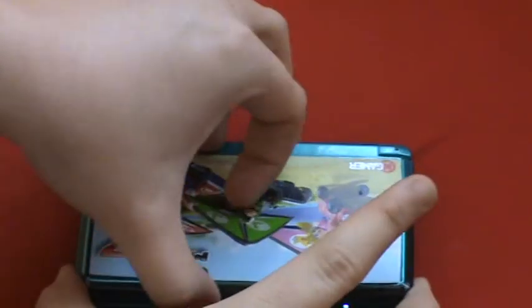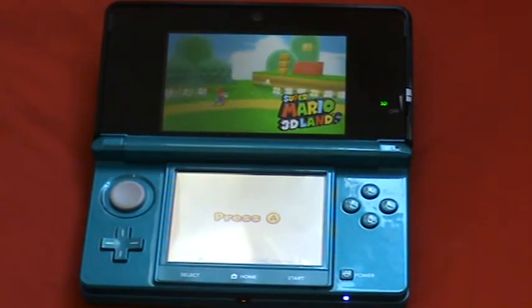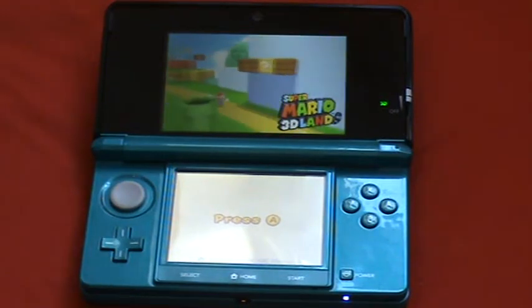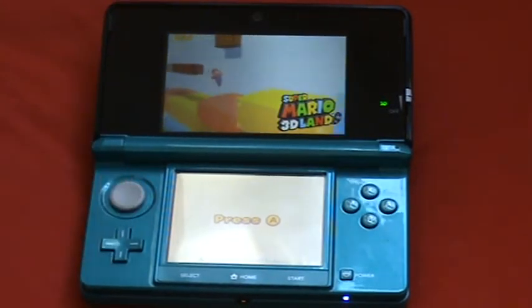Hey guys, I'm Luke Fox Smith and this is a review of Super Mario 3D Land for the 3DS — basically a 2D and 3D platformer. Easy controls: A, B to jump, and X, Y to run when held with the analog stick.